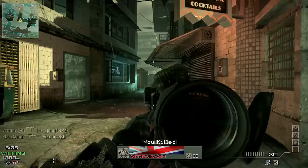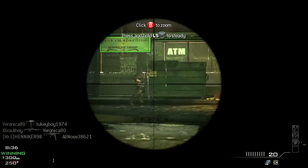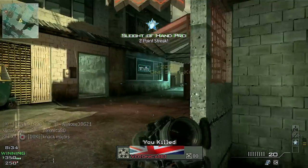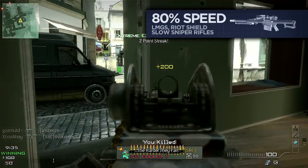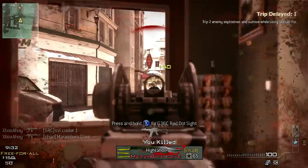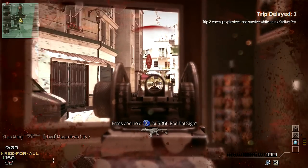The LMGs, Riot Shield and remainder of the sniper rifle category — the Barrett, RSAS and AS50 — are the slowest weapons available, each decreasing your movement speed to 0.8 times the maximum, a 20% penalty overall.